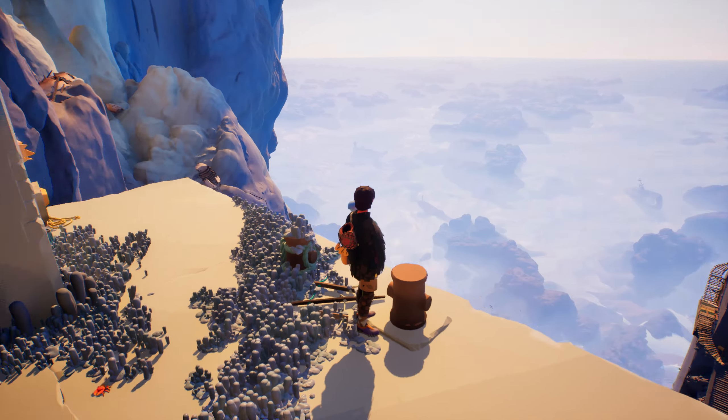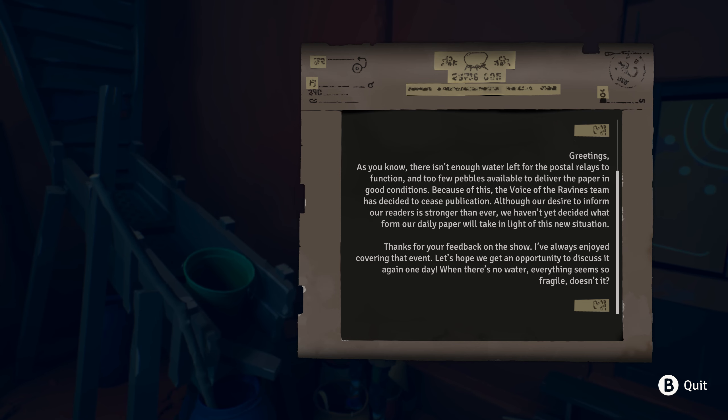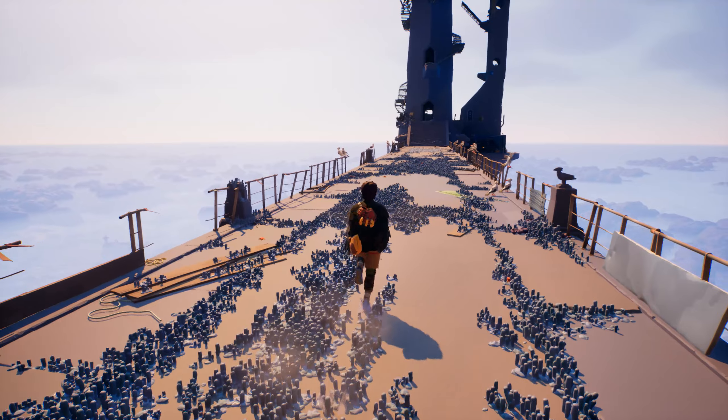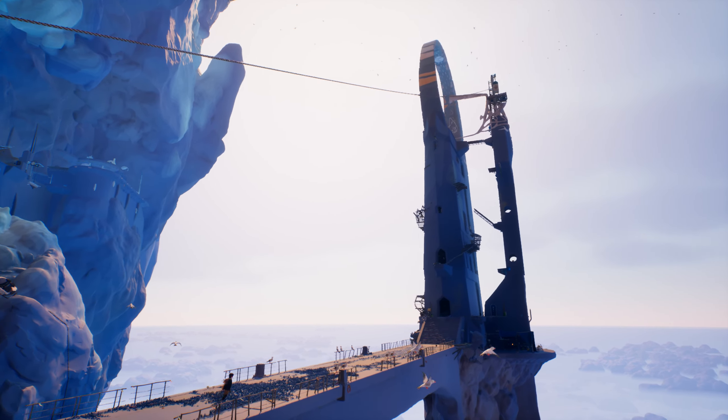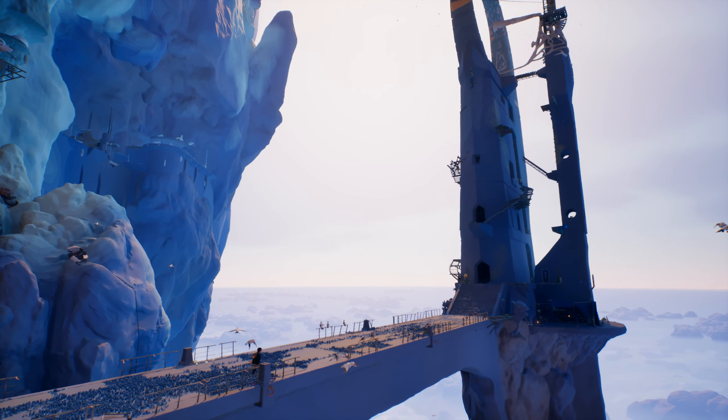Here you'll learn that the water left in a massive dust and the residents decided they should probably leave with it. Eventually, you'll ascend to an area with so much non-vertical ground that the long-lost residents decided to build a giant tower upon it.